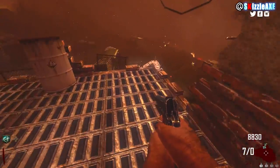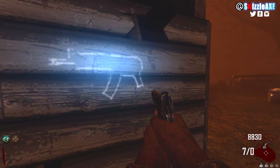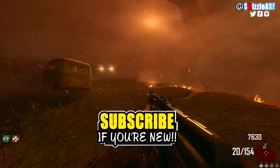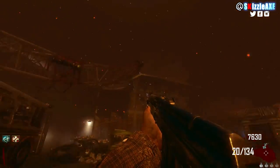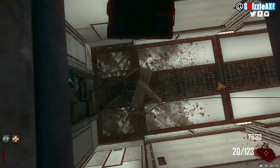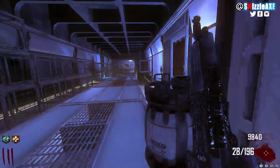Moving over to Black Ops 2 Zombies, the AK-74U was again a wall gun but in Transit. I'm not sure what other maps it was a wall buy on, but I know the AK-74U wall buy in Transit was around the power area and again it cost 1200 points with the same amount of ammo as Black Ops 1. Things were definitely enhanced — the reloading sound was almost the same, but the shooting sound was a little fat, like it was gonna do more damage. I feel like all Black Ops 2 Zombies guns sound really fat and buffed.